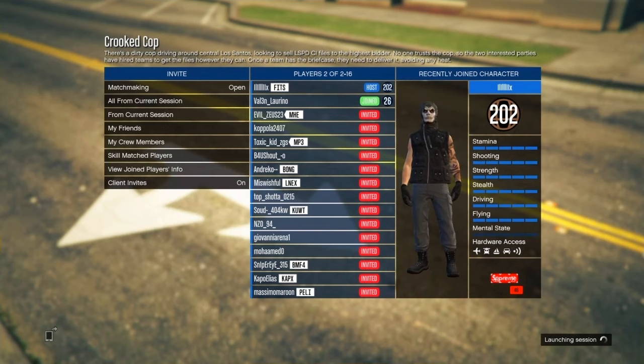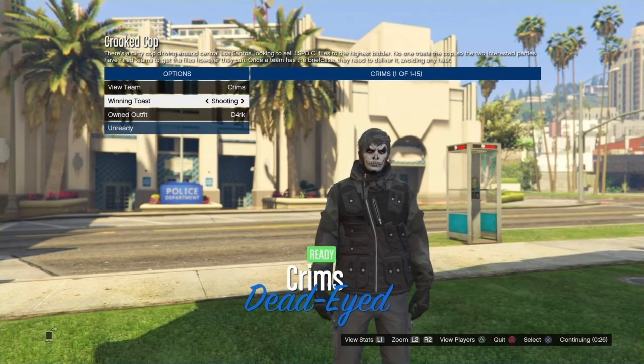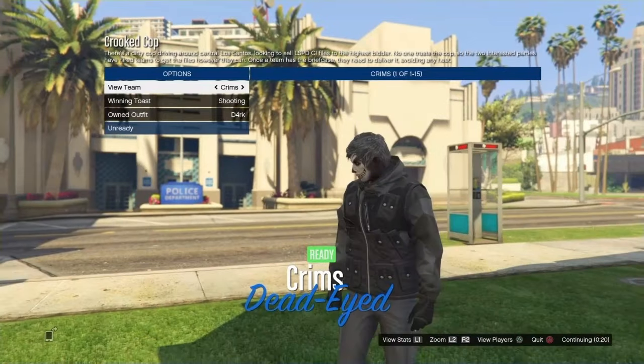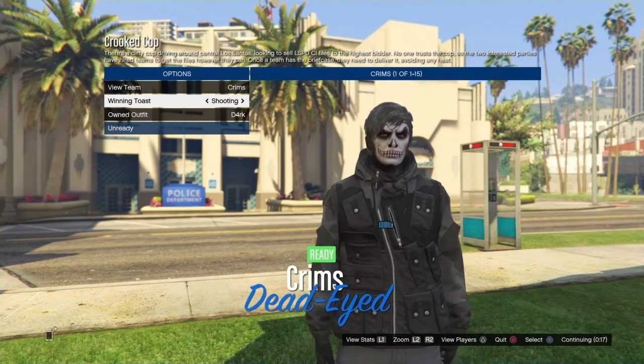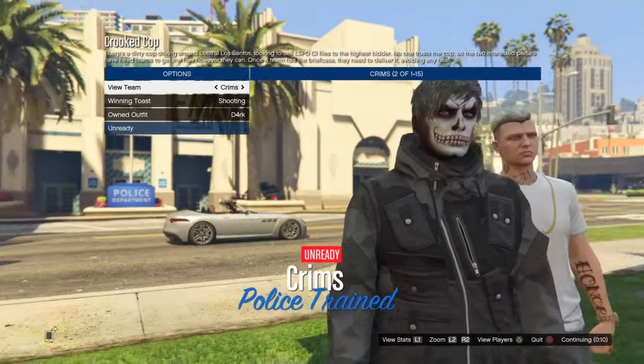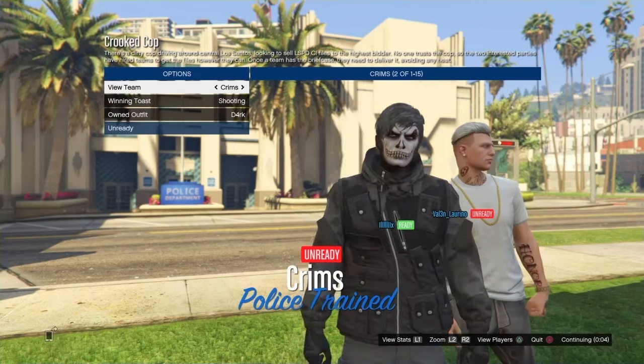Once that person has joined you, launch the mission. Also, you will need the earpiece for this part — if you don't have one, go back out, go to the gun store, and purchase one, then load into the job again. Once inside the lobby, scroll down to Owned Outfits and scroll one time to the left or right depending on what slot you saved your outfit. If you saved it on slot number 20, scroll to the left; if you saved it on slot number one, scroll to the right. The utility vest will merge onto the hoodie. Simply ready up and wait for your teammate or the enemy to ready up.